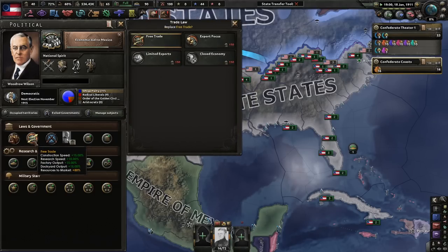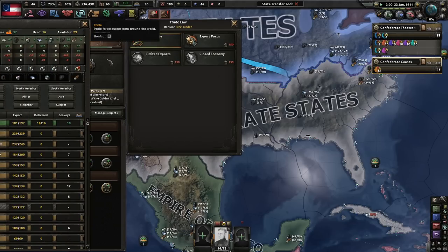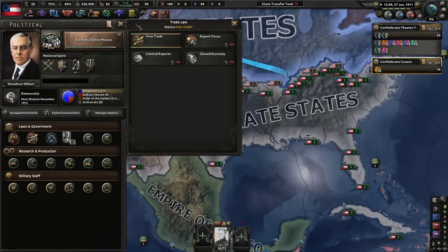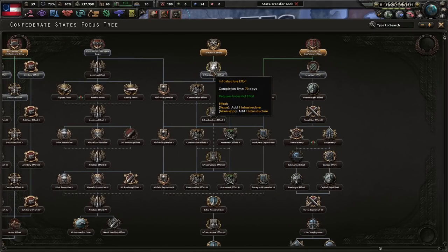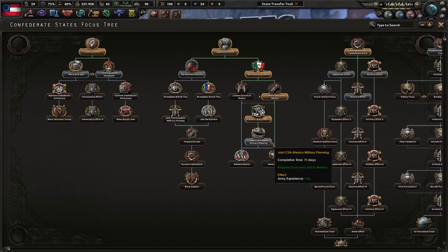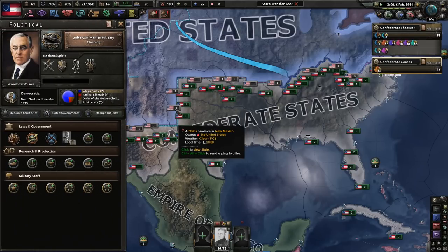We are doing free trade - that seems like a very Confederate thing to do, a lot of free trade. Eventually we might just have to switch down to limited exports. It's 1911 - Happy 1911! Hopefully we get a certain firearm developed this year, readily available. Economic aid - for 70 days for just one factory, it's just not worth it. Joint CSA Mexico military planning: in order to strengthen the Mexican military, we must help them improve their officer corps and tactics. We get a nice 20 Army XP.